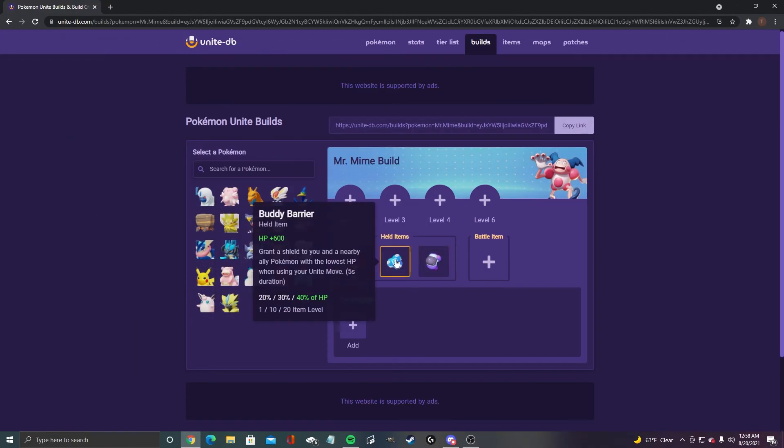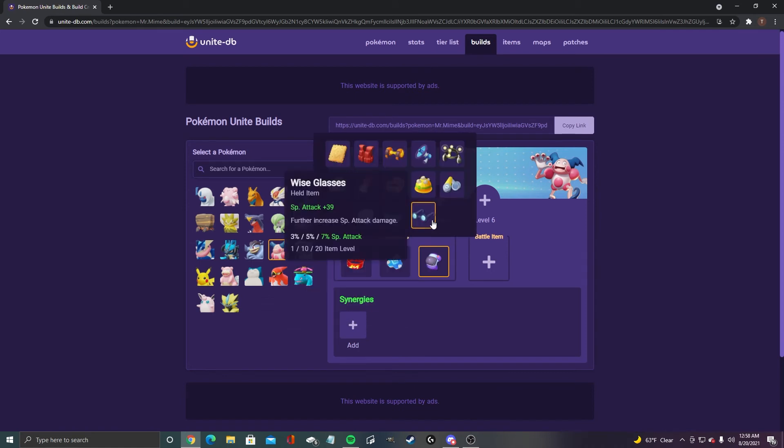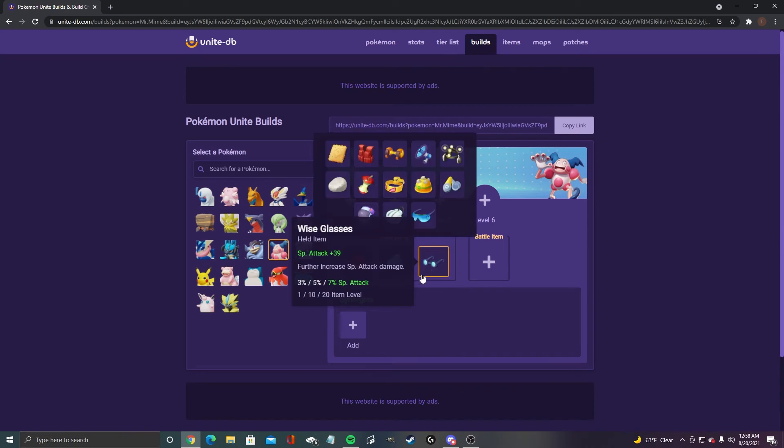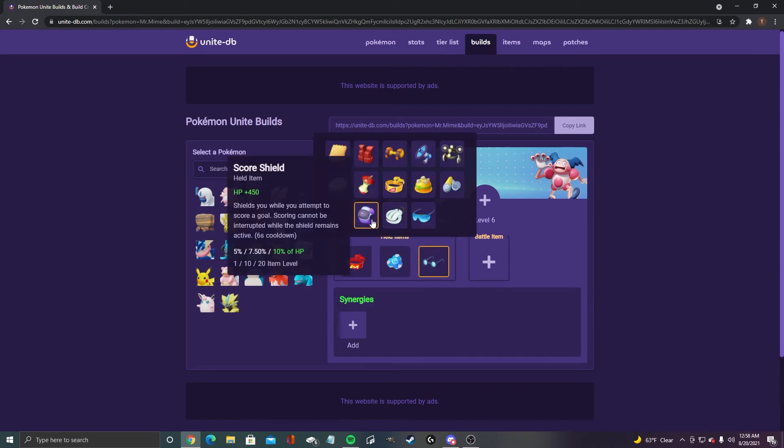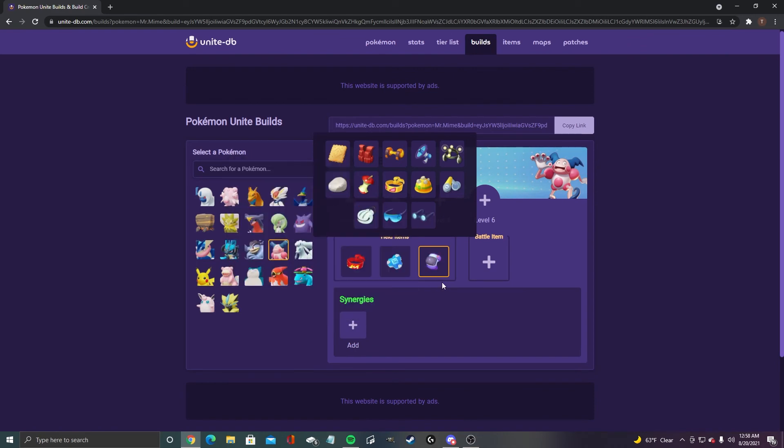For Mr. Mime, I got focus band, buddy barrier, and score shield. You could justify putting in wise glasses though if you really wanted to, especially if you're not a confident goal scorer. But either one is a solid option — just kind of your preference.